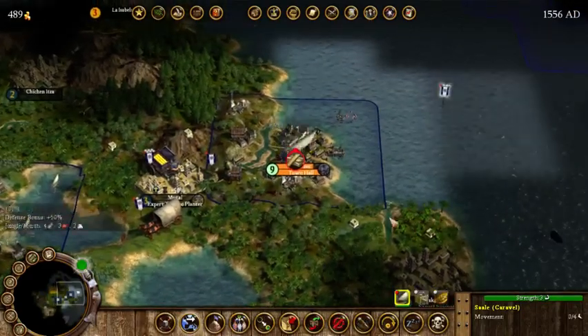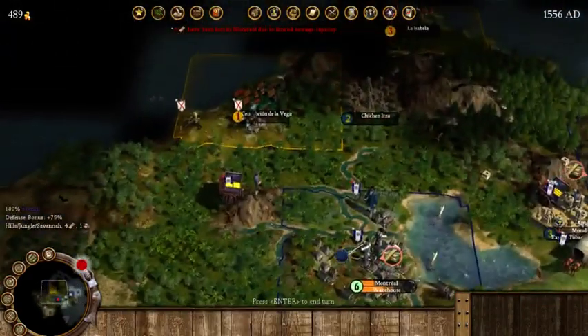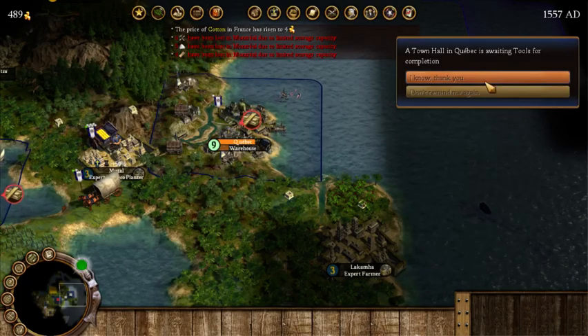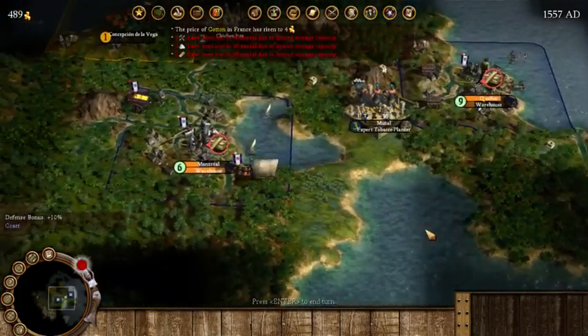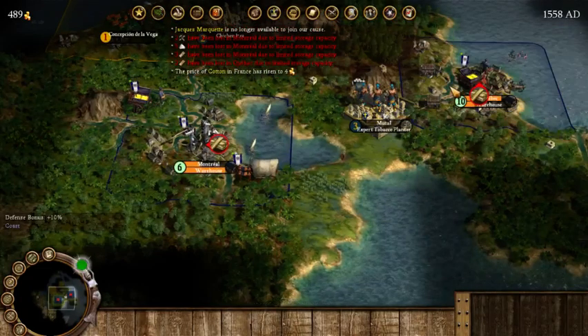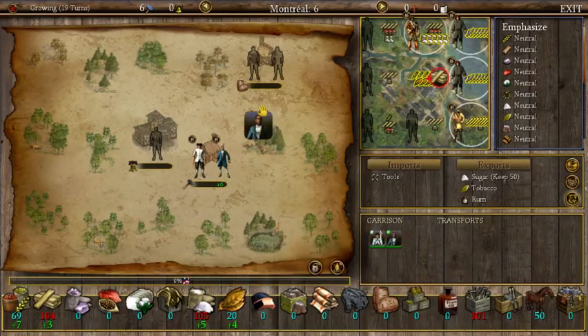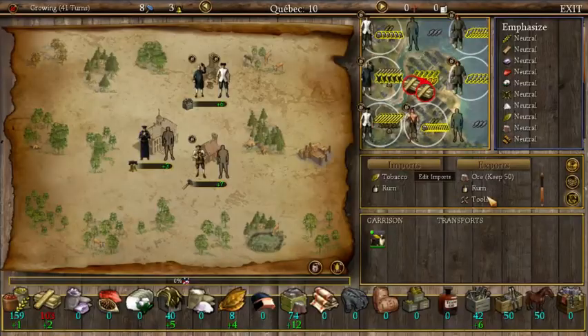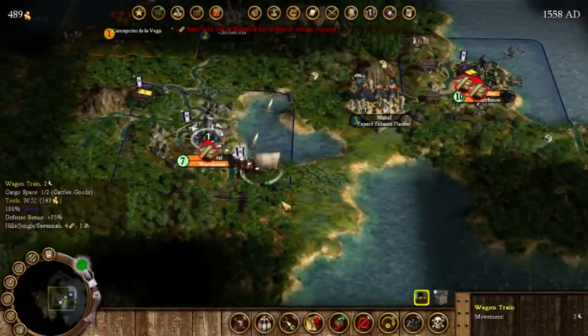The wagon goes back to trading. Let's build a warehouse so we're not losing goods to capacity. Quebec's town hall is awaiting tools — the wagon train should take care of that tool shortage. We're going to get a guy working in the distillery. Our export plan from Montreal is tobacco and rum, and we're importing those into Quebec. Sugar transport from Montreal to Quebec is next to add to the wagon train route.